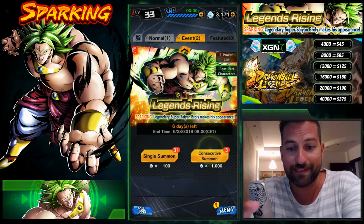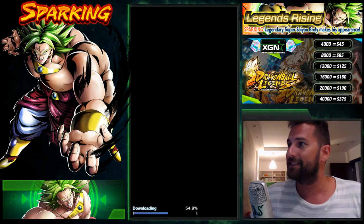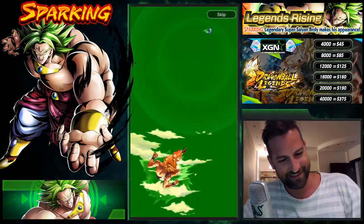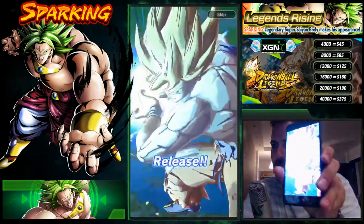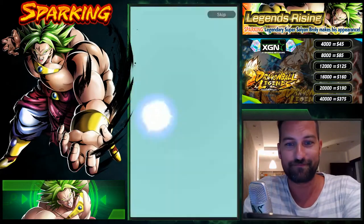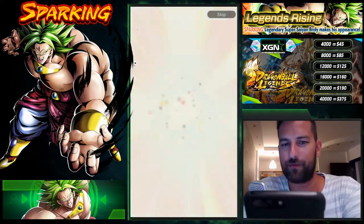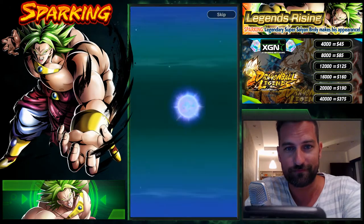Without further ado, let's start multi-summoning and try to catch him. Hope you guys like the new layout. Let's check the summoning animation — whoa, that was a lot of pods! It's a draw — let's see what we get: Vegeta, an Extreme, and Piccolo fused with Nail. I love when they tell you he's fused with Nail, otherwise he'd just be that Saiyan Saga Piccolo, which wasn't that intimidating.